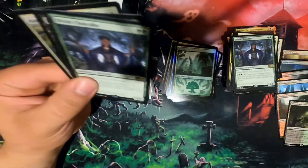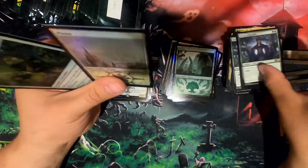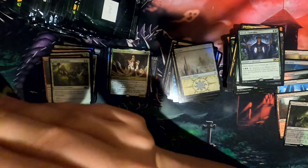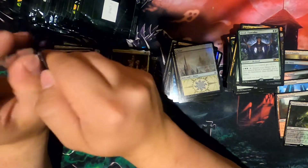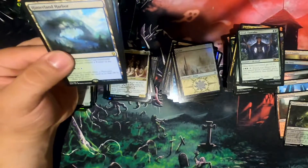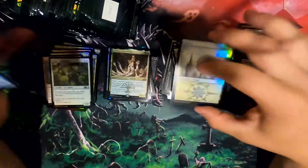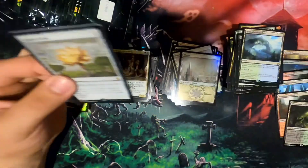Is that another Elvish Clancaller? Ajani's Pridemate. Deliver Unto Evil. Pride Mate — the card that just goes into White Weenie. I don't know, I can't remember how much these ones are actually worth. Another Merfolk Trickster. Oh — the Gilded Lotus. Not terrible.